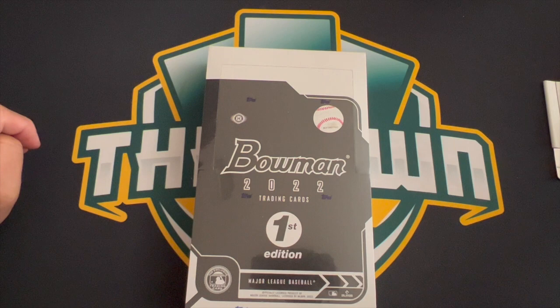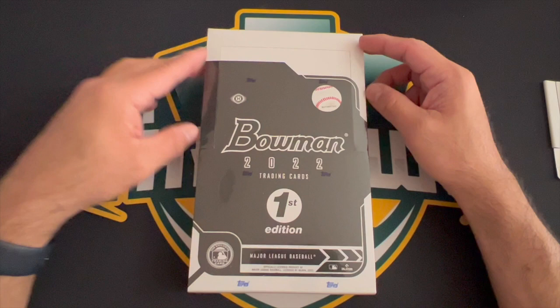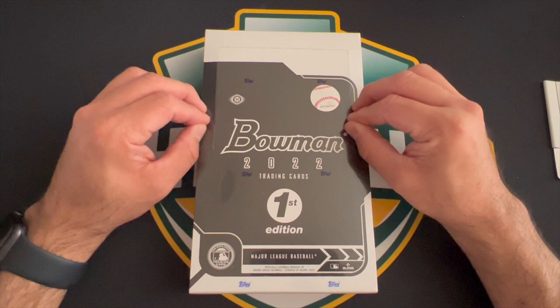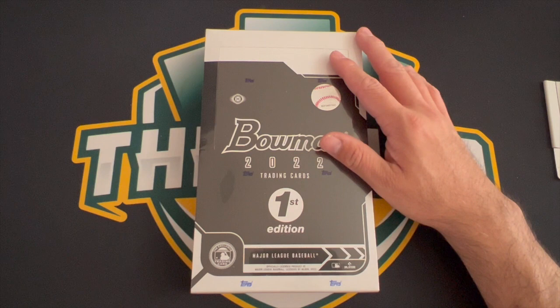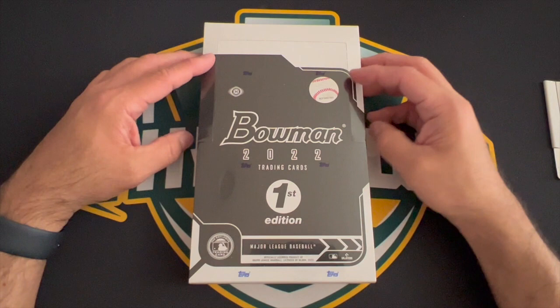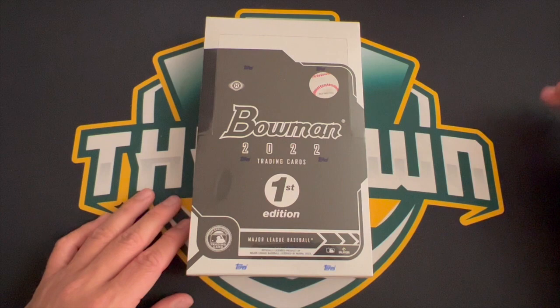Bowman Draft is like my number one, and this First Edition stuff is also pretty cool — it's really hard to get and kind of expensive. That's why you see one box here. I got this through 582 Montgomery Club. It came out at $399, about $420 after taxes and shipping. Right now a box is going for about $599 or $600.